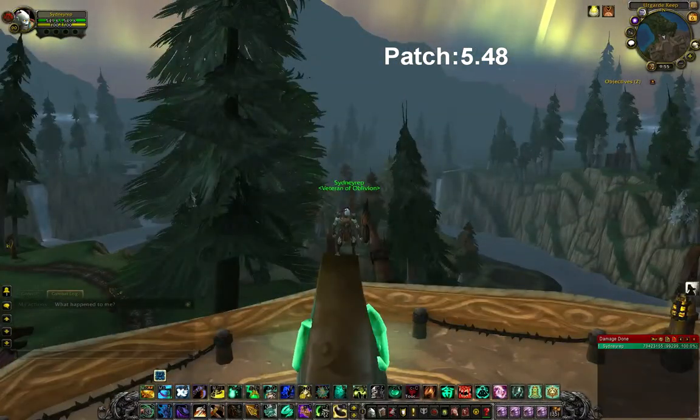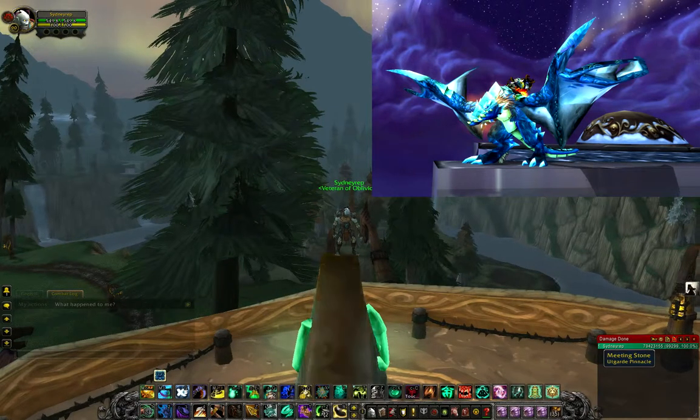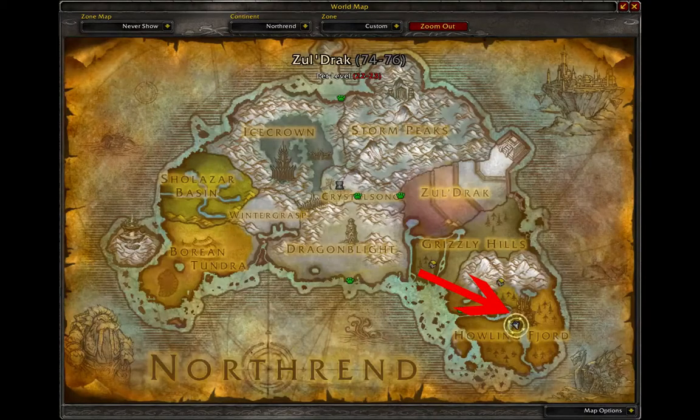What's going on guys, today I'll teach you how to get a blue protodrake. This drake is located at Utgarde Pinnacle, which is in Northrend, in Howling Fjord.